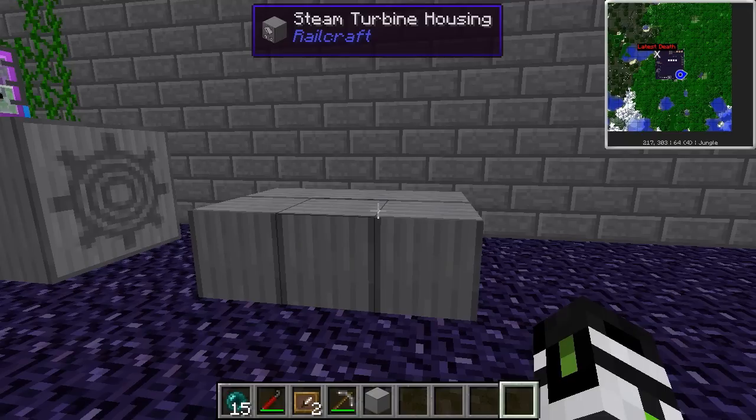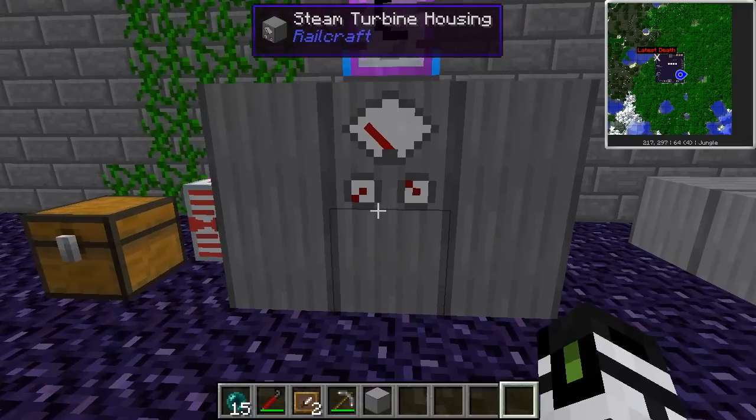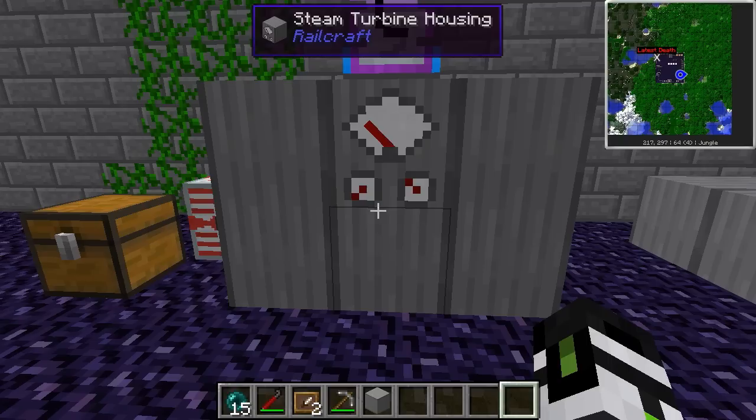If you want electrical power instead of Minecraft Joules, using the steam turbine you can generate 200 EU a tick or 4,000 EU a second. The steam turbine uses a lot of steel, and the turbines do need to be replaced occasionally — but by 'occasionally' I mean running at full tilt, these things will work for 84 hours in real time.